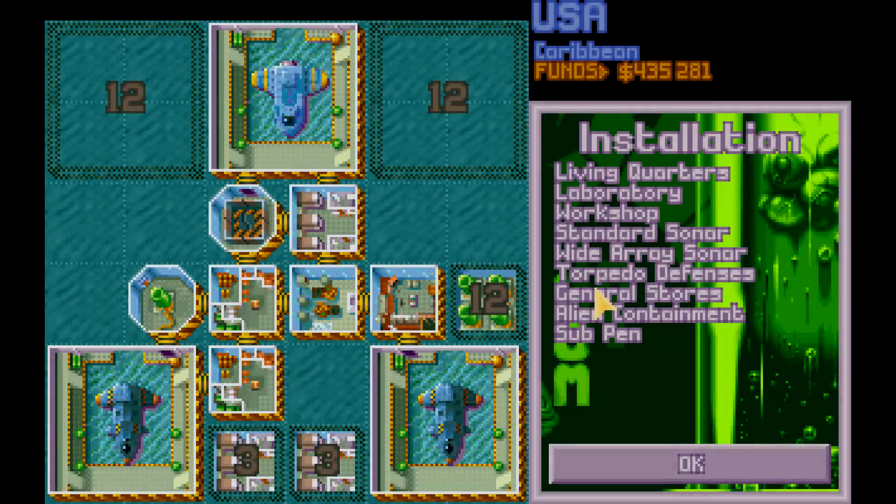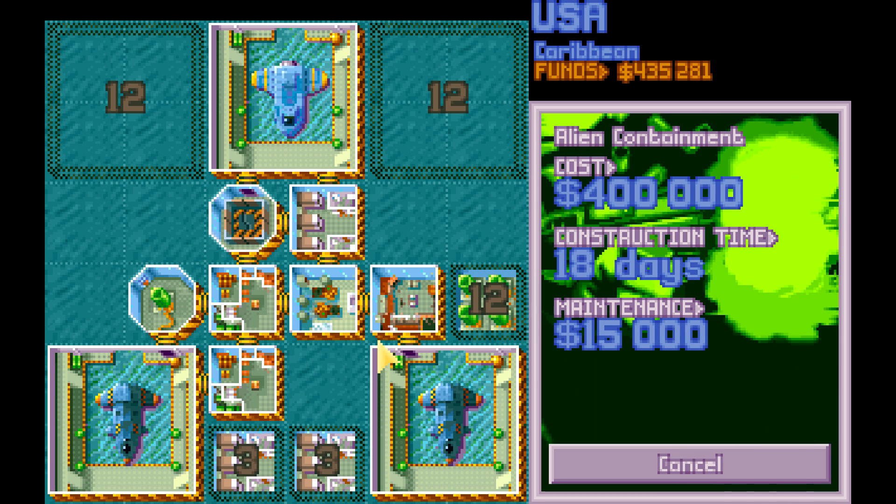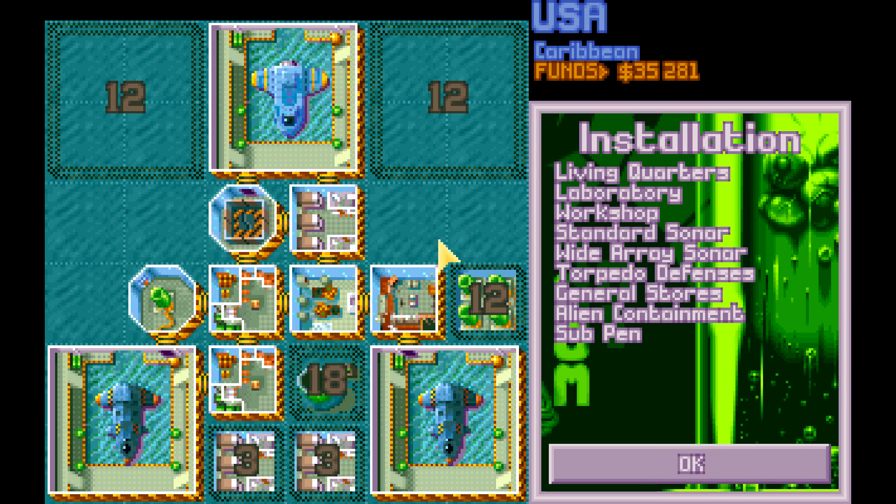I actually forgot a couple things. One of them I remembered in the middle of the night - I woke up from my sleep and was like, 'Oh my god, I forgot that.' I quickly wrote it down: alien containment, probably one of the most important buildings to build early on. The earlier, the better.